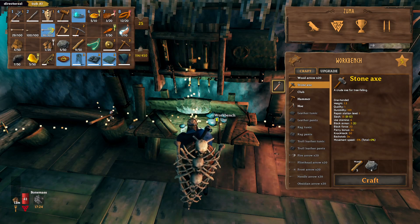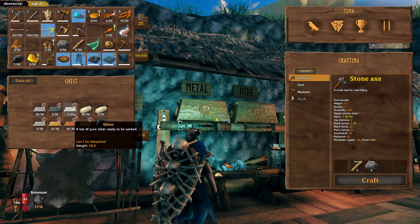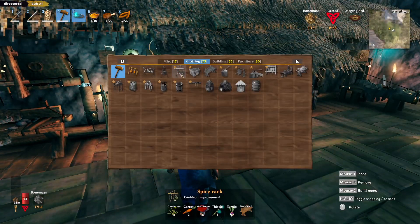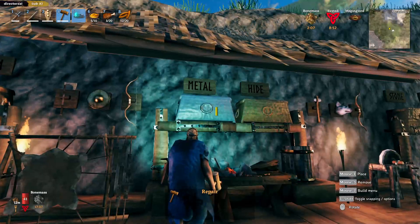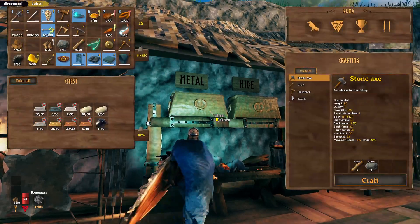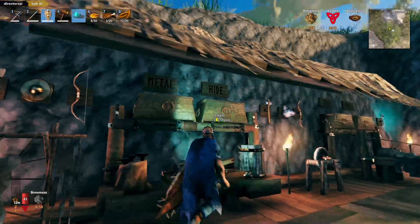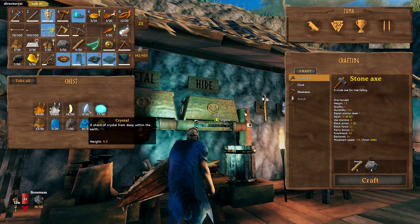Alright. Silver. It was actually two, I think. There we go - what can I store in there? Wait a minute. Was I up there last time just killing Stone Golems?